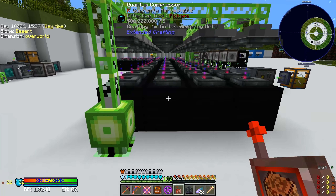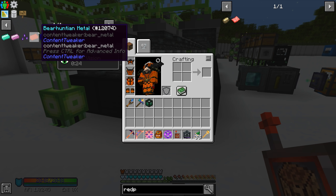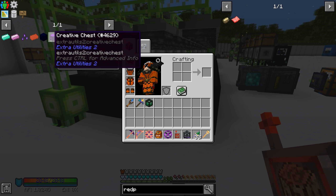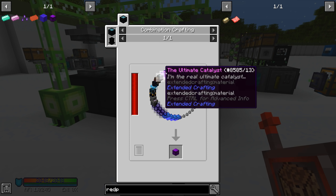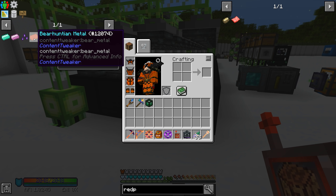We've been making these different metals so we can make the chaos plank. We need eight chaos planks with this crazy recipe in order to make a creative chest. Once we have the creative chest, we can put any item in there and extract unlimited amounts of that item, which is going to be pretty awesome.